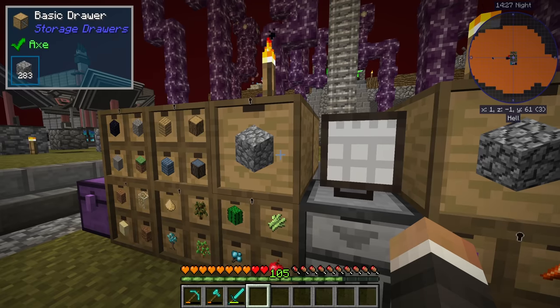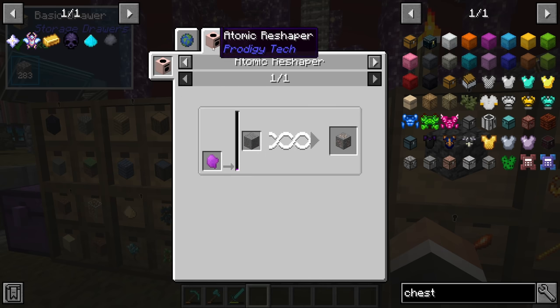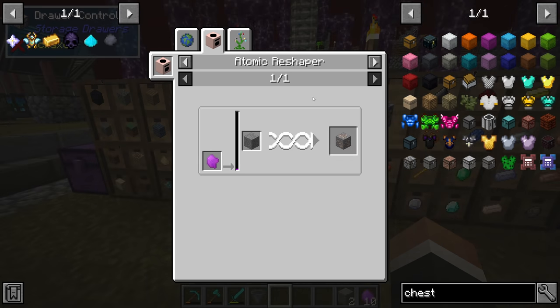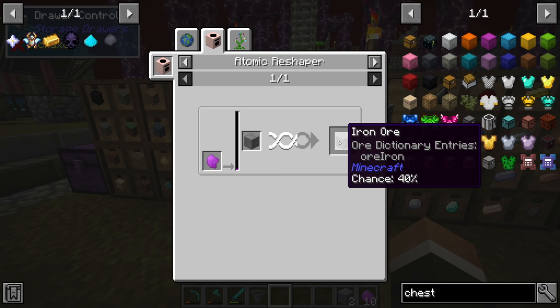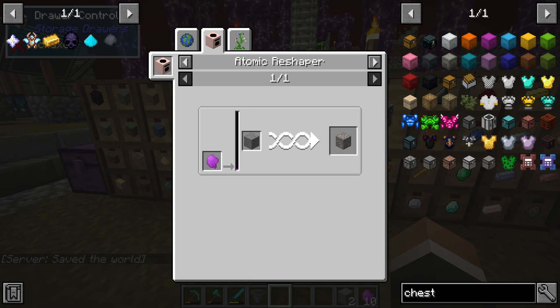That leaves iron ore as our only real option — it's guaranteed to give two tungsten per iron ore, so for 1,600 tungsten we need 800 iron ore. We've been getting iron ore through the atomic reshipper, where iron is the most likely outcome at a 40% chance. So to get 800 iron ore we'd expect to put in about 2,000 stone, since 40% of 2,000 is 800.